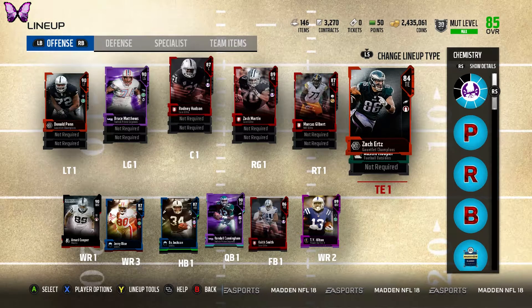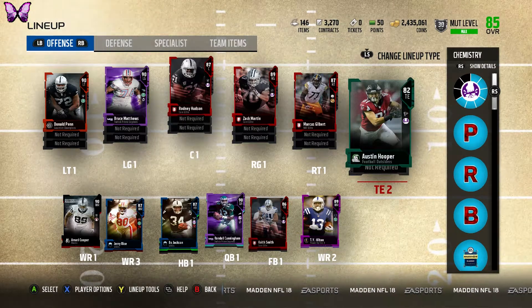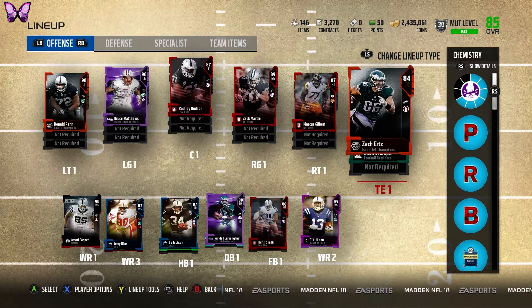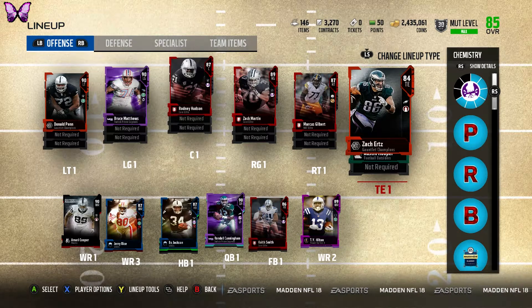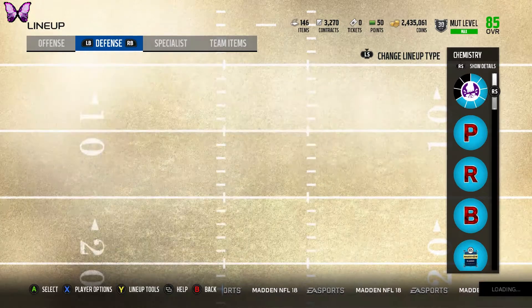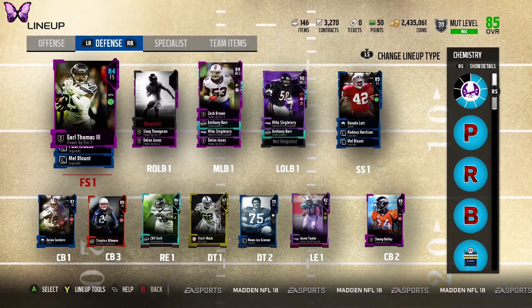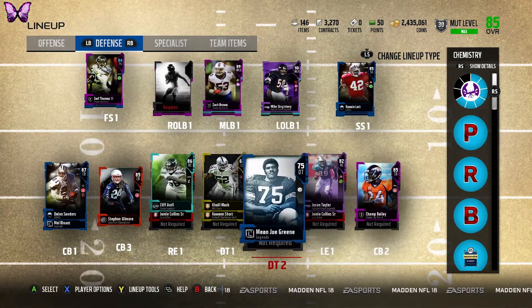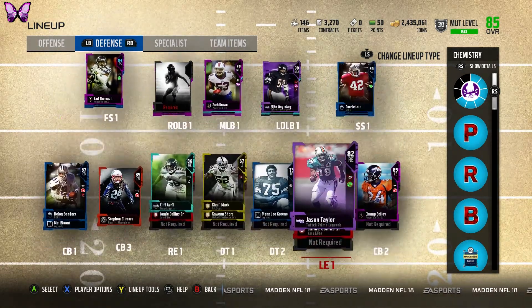I need to downgrade one tight end position down to number three. I want to get the Ebron for tight end number two, and hopefully save enough coins to get a really expensive tight end as well — but we'll see how that goes. On defense is where we're really looking to upgrade because my defense is horrible right now. I've just been using this lineup for solo challenges.